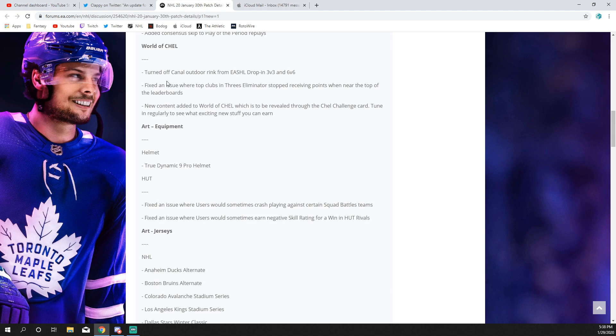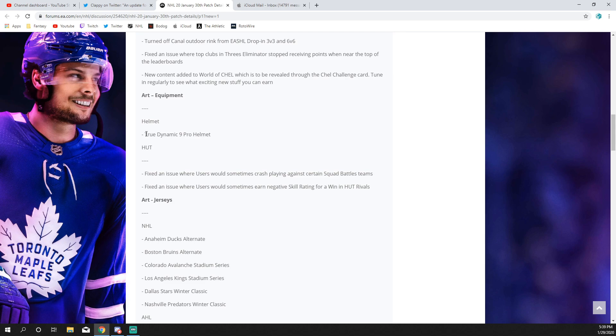For World of Chel, they turned off the outdoor rink from ESHL drop-in 3v3 and 6v6 — I believe it was a lighting issue and it made for a really rough game. They fixed an issue where top clubs in Threes Eliminators stopped receiving points when at the top of the leaderboards — a good fix, though I'm not sure how many people it impacts. New content was added to World of Chel revealed through the Chel Challenge Card, including things like the Snoop Dogg content. A True Dynamic 9 Pro helmet was also added.